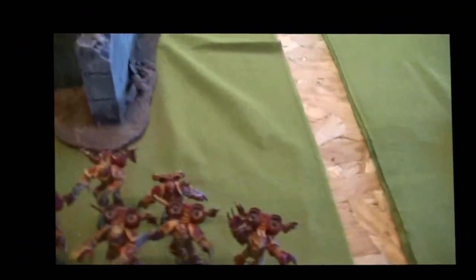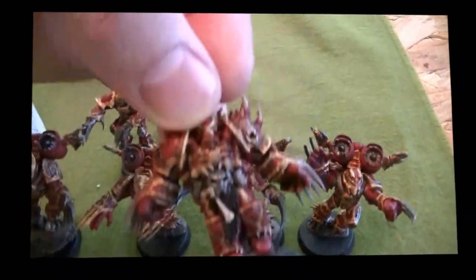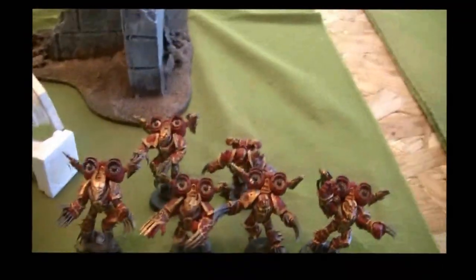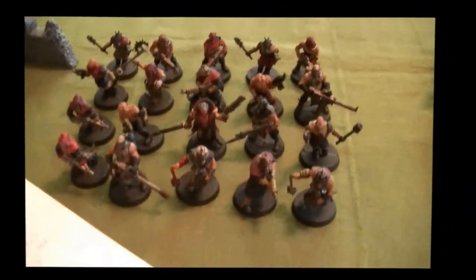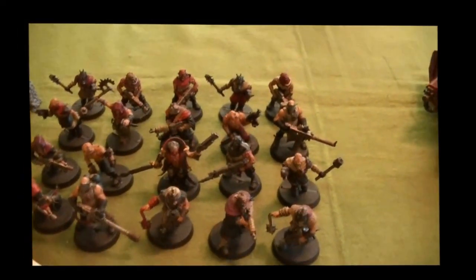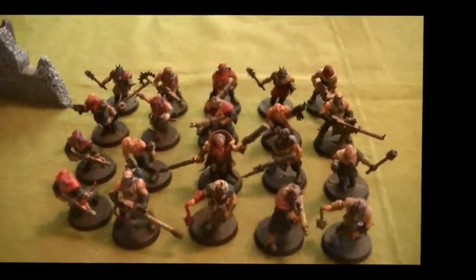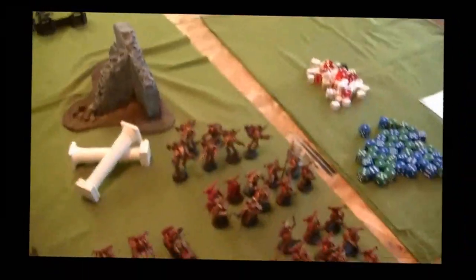And then we have 6 Warptalons — 5 of them from the actual kit, and the 6th one is a Chosen with claws, so it's relatively easy to represent. Like I said, I had to make up some points. And then last but not least, to fill in some points: 20 Cultists with 2 heavy stubbers, and all of them have autoguns rather than normal pistols. That makes up about 1496 points.